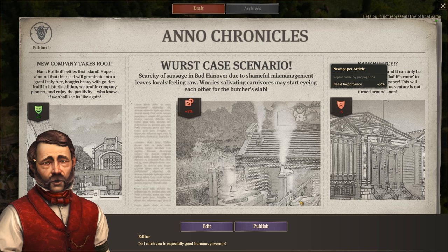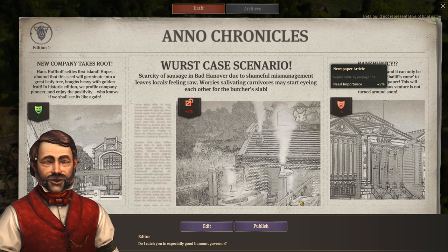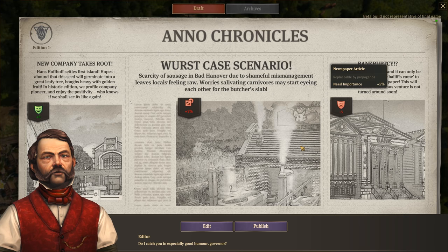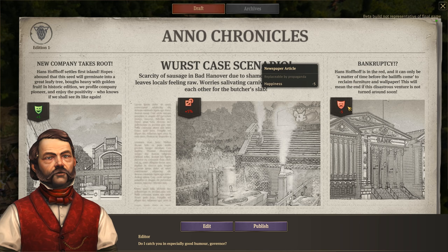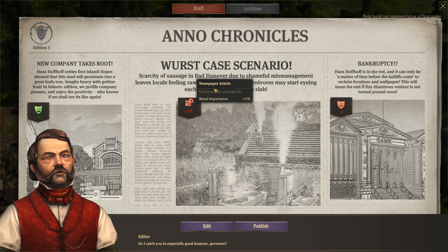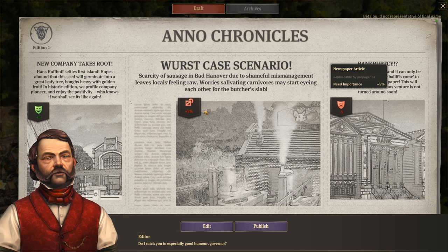If there's anything I can do, we can do it. From my understanding, we can edit the newspaper to basically push out propaganda favorable to what we want to achieve. At the moment, bankruptcy would result in minus five happiness in the worst case scenario. I love it. Scarcity of sausage in Bad Hanover - due to shameful mismanagement, leaves locals feeling raw.